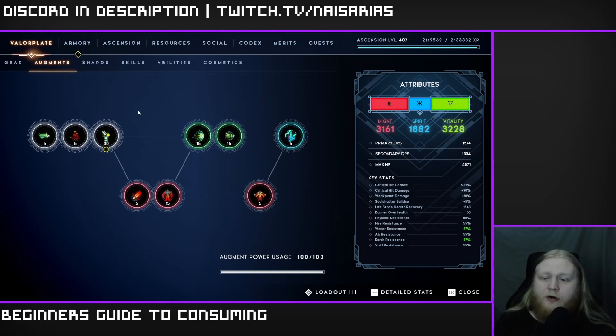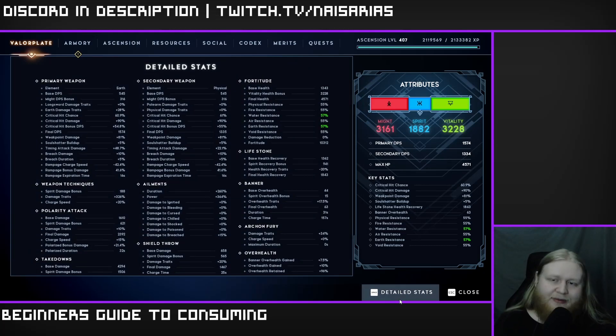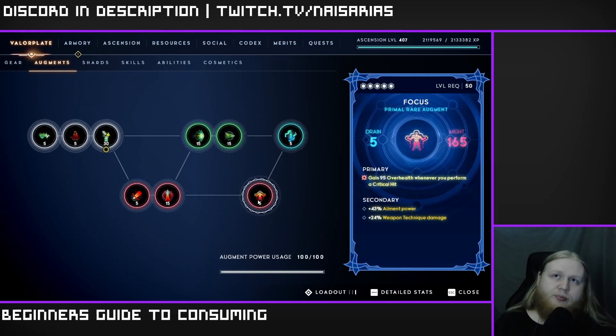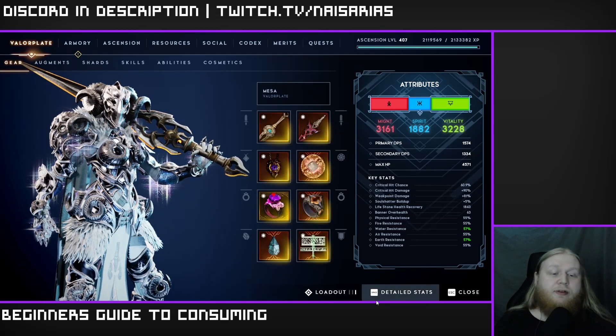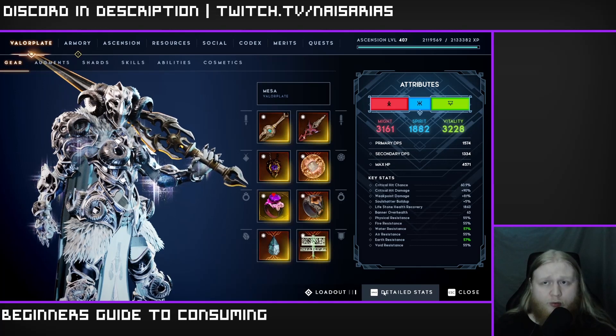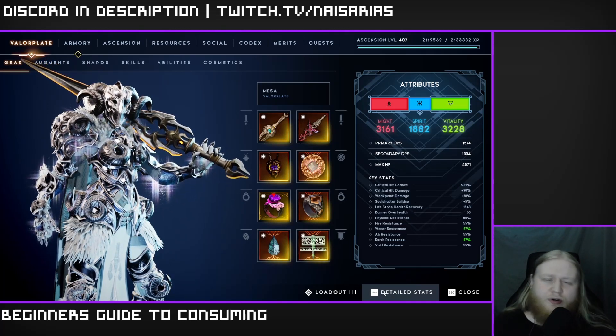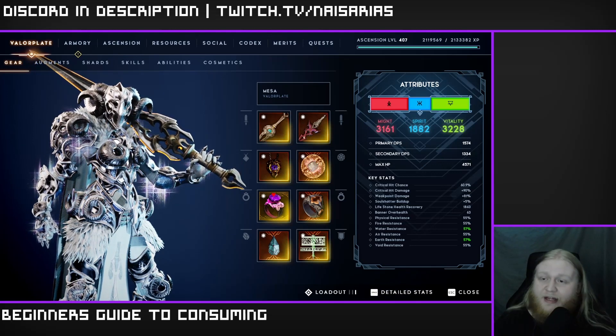Because element power and duration are multipliers, basic math tells you that the closer the two values are to each other, the more total damage you'll deal. That's why you want them as even as possible. Element power and duration are your absolute priority substats for consume damage. There are exceptions to aiming for perfectly even stats, but that's beyond what a new player needs to worry about — just aim for even element stats. You can worry about further optimization once you're making more advanced builds.